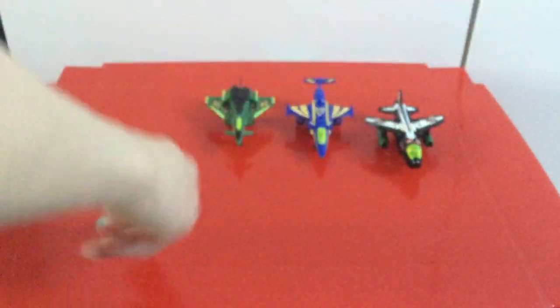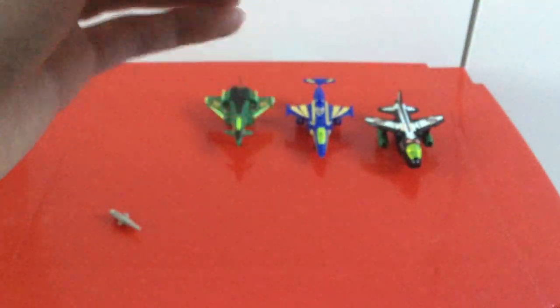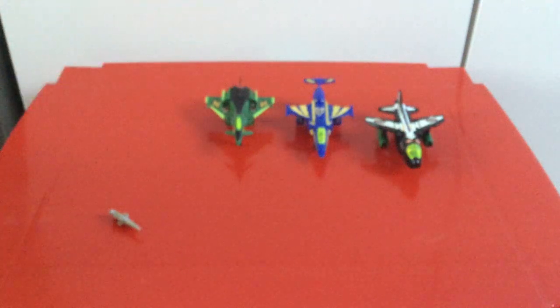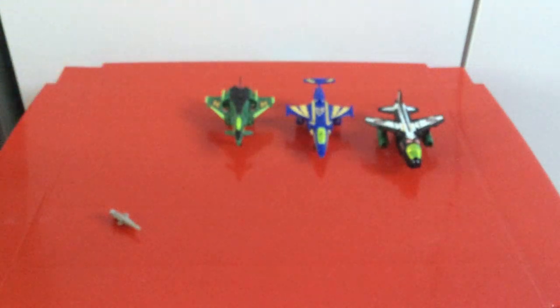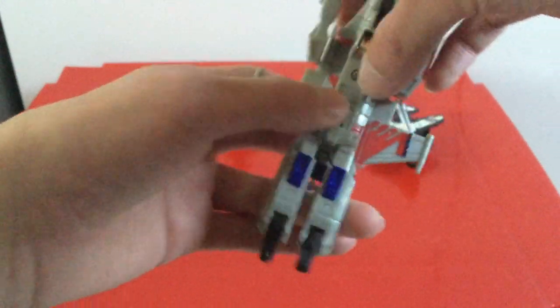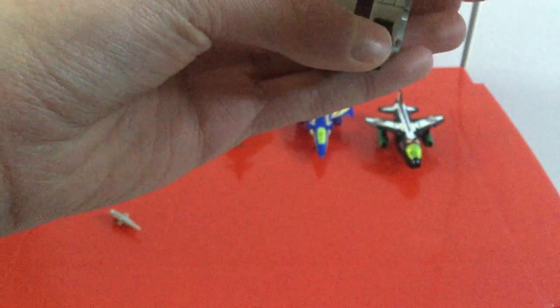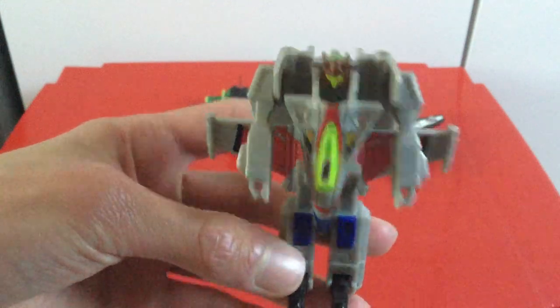So to transform him, we're going to take that undercarriage piece out — that'll become his weapon later on. This has got to be one of the most complex transformations of the entire G1 line. We start with the bits at the bottom, the undercarriage — fold these out; they'll become the arms. Then there's a little bit you're going to have to push on. It might actually be easier to refer to the instructions for these guys. Quite an involved transformation — keep pushing it to that position, fold that down, rotate that around, fold down to form the feet. And there you have Tornado in robot mode.